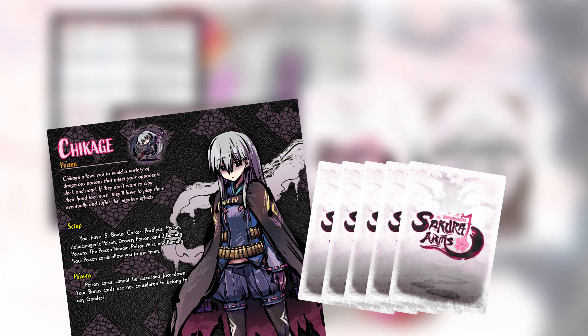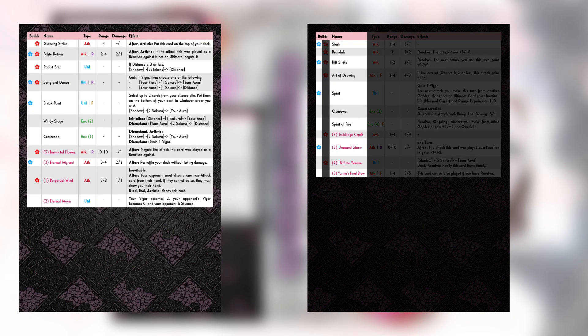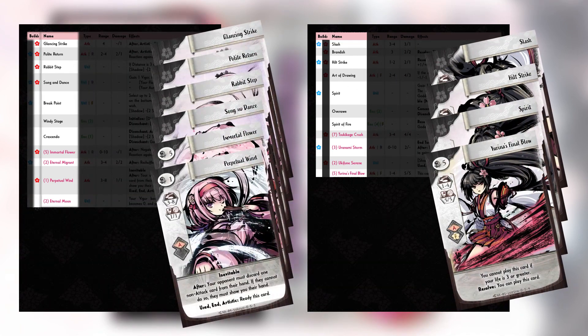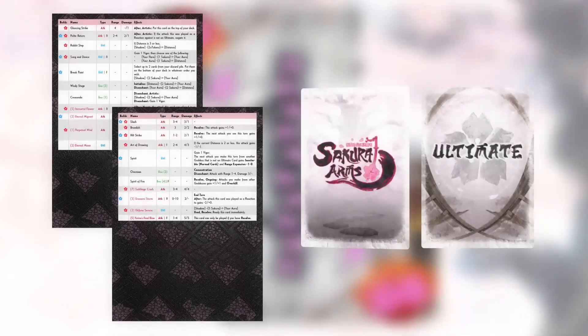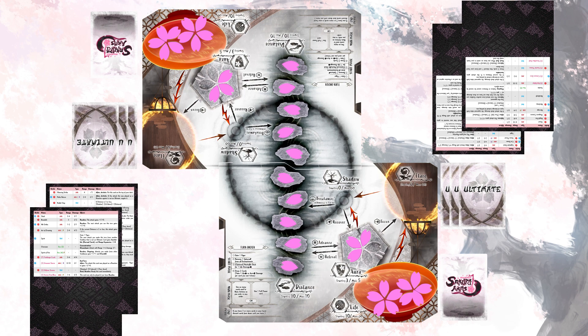New players can use the quick build feature to dive into the game right away. Simply take all the cards with a blue flower from one goddess's reference card and all the cards with a red flower on the other's reference card. This will build a competent starter deck which you can adapt in later duels. Shuffle your seven normal cards to form a deck and place your three ultimate cards face down near your flare area.